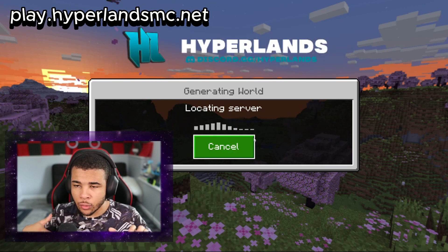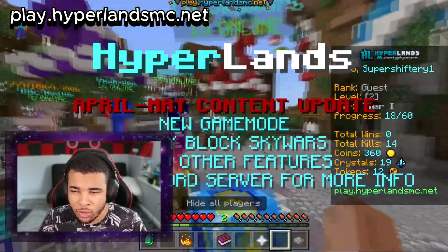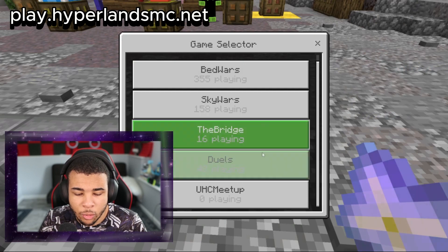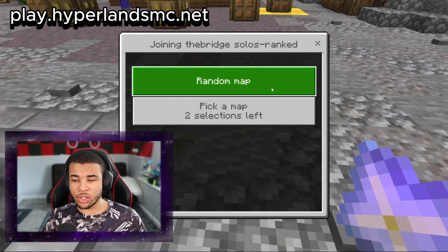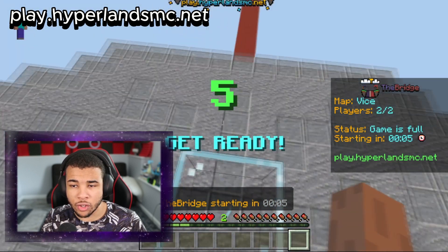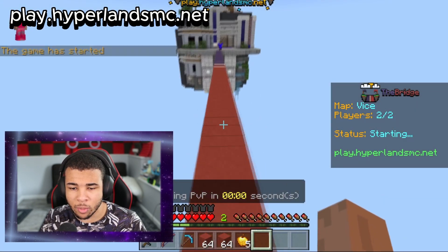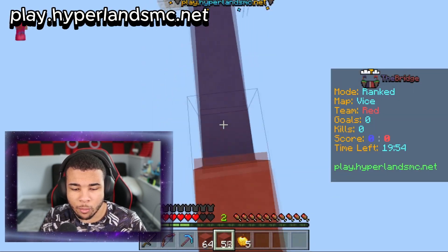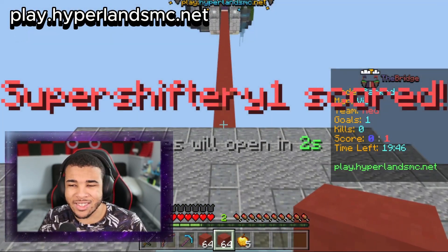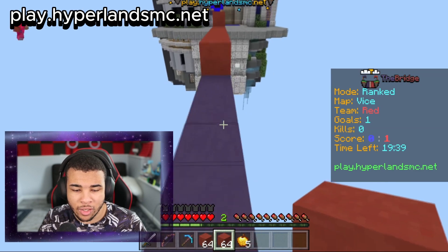Hyperlands is probably one of the most popular minigame servers that is not featured. The main reason it's not a featured server — and you do need to download a resource pack — is because it actually copies Hypixel quite a bit. It's called Hyperlands, similar to Hypixel. You can go through lobbies and check out games. Let's check out The Bridge solo. They have Sky Wars, Bed Wars, The Bridge, and UHC. It's a really cool minigame server. Starting the match now — and he's not ready at all.